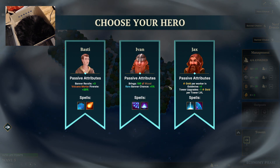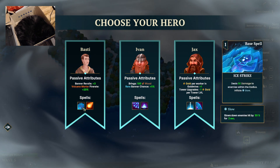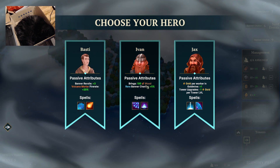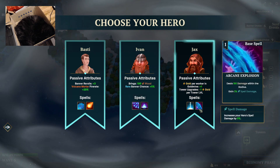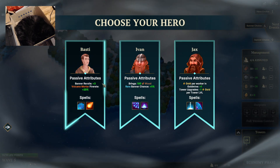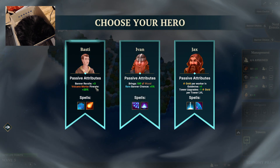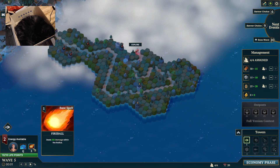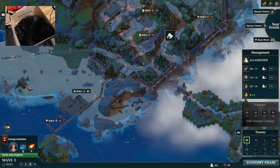I've got a hero to choose. Banner rerolls plus three. Volcano mortar fire rate, slows down, deals damage. Brings wood, rare banner chance, gold. I think I'll take you. So I can just use those abilities, it looks like. Interesting.